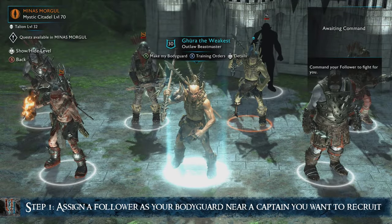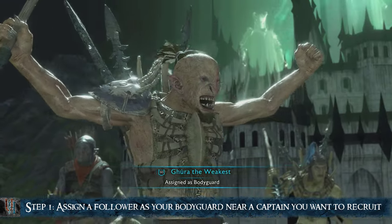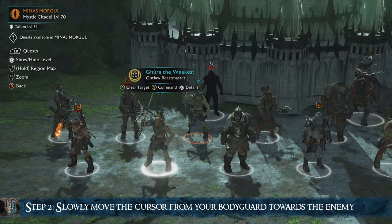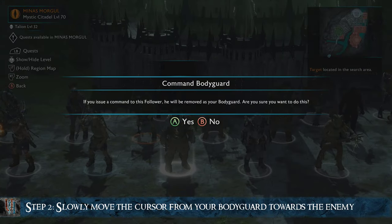The first step is to assign a follower as our bodyguard. Ideally our bodyguard will be near the enemy we want to recruit in the army screen. Now position the cursor over your bodyguard and very slowly use the left stick to move the screen to the enemy captain and hit the command button right as the selection switches to him.